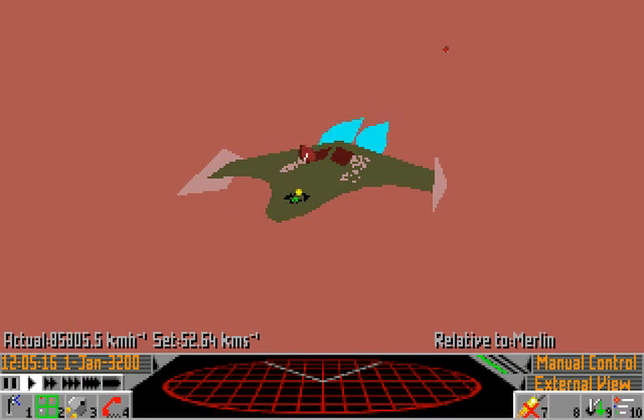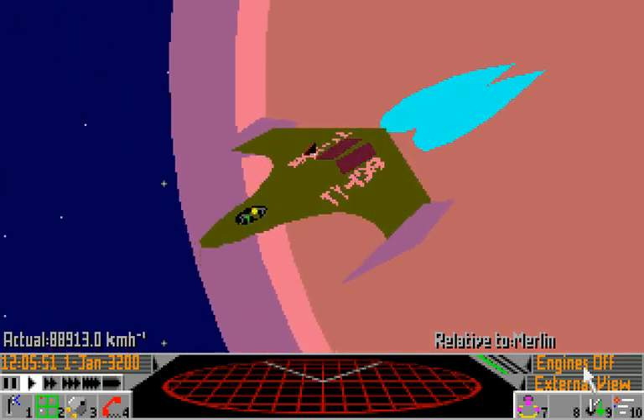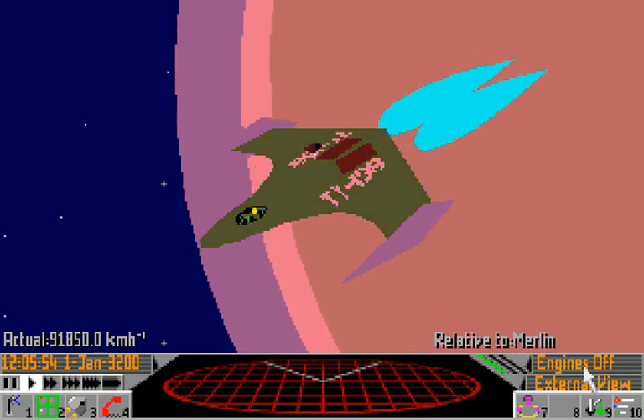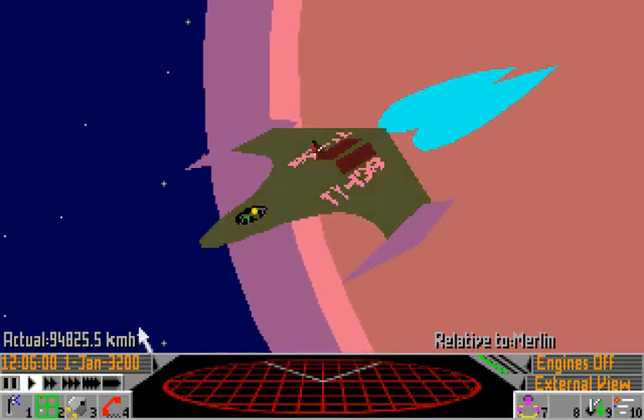Now that we're pretty high up, let's turn off the engines. You do that by clicking the 7 icon, and you can see the indicator has gone from manual control to engines off. I actually find these names a bit misleading, because although it was called manual control, there's a fair amount of automation, with the ship's thrusters automatically adjusting to try to match the speed and direction you set. Engines off mode gives you more precise control of the ship's thrusters — in this mode, if you hold return, the forward thrusters will fire, and you can see the actual speed increasing.